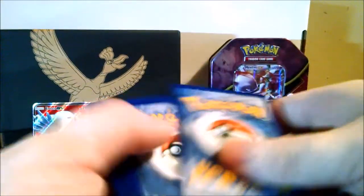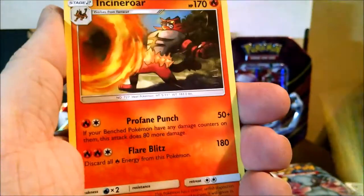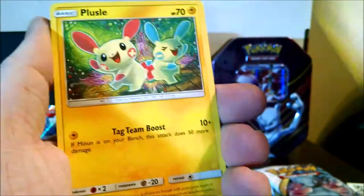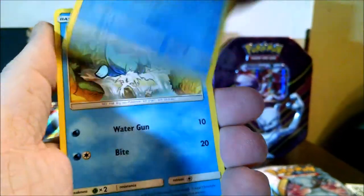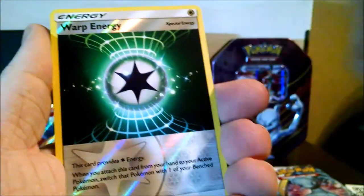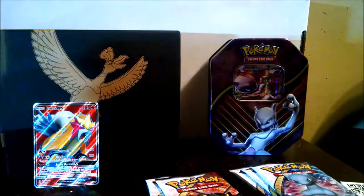There's a code for everybody. Metal Energy, Feraligatr, Incineroar, Energy Retrieval, Weasel, Brozil, Totodile, Torkoal, Pikachu, Warp Energy — happy to get that one in reverse — and our rare: Reshiram, regular holo. Genesect pack done.